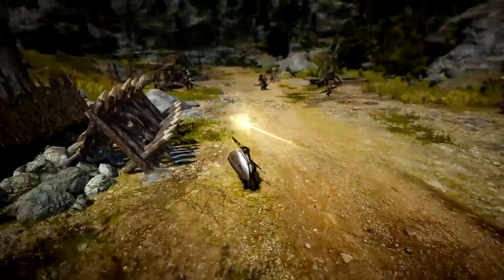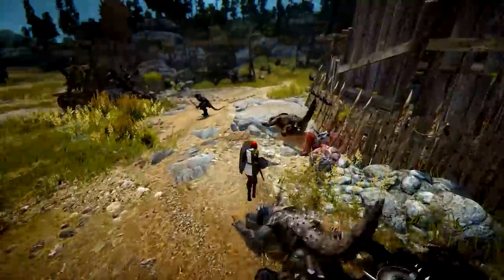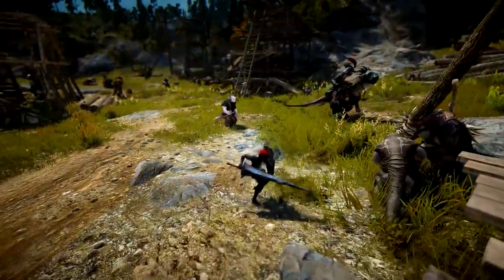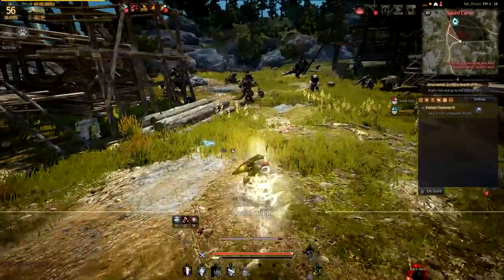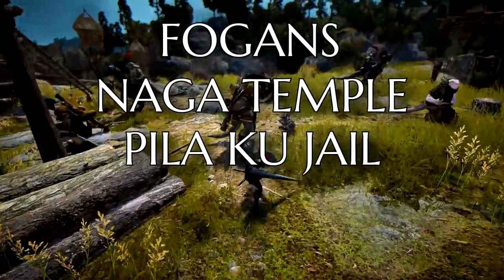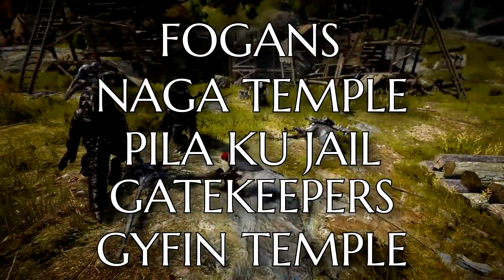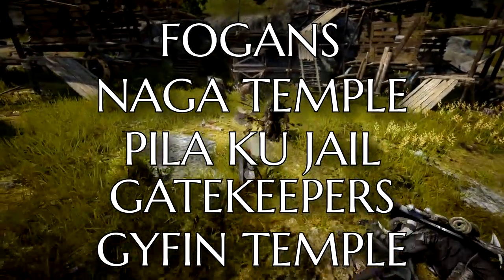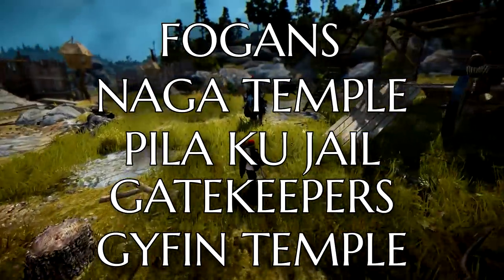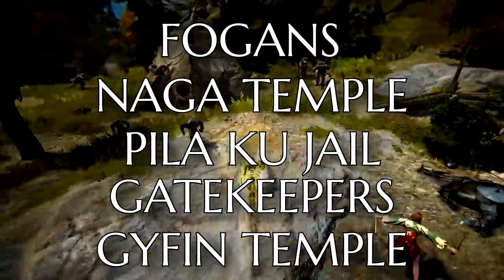Welcome to end game. By the time you reach end-game grinding, you'll have a decent idea of where your gear should be. In order, I would recommend: Fogans, then Nagas, Pilaku, Gatekeepers, and Gyphon Temple. If you can grind Fogans and Nagas pretty easily out in the desert, you're approaching the bulk of the end-game area where you'll be trying to min-max your character.